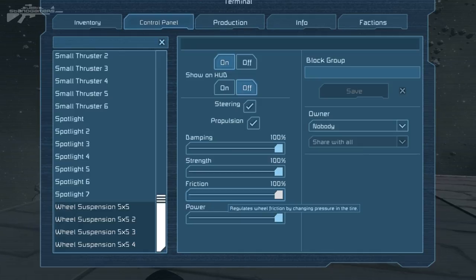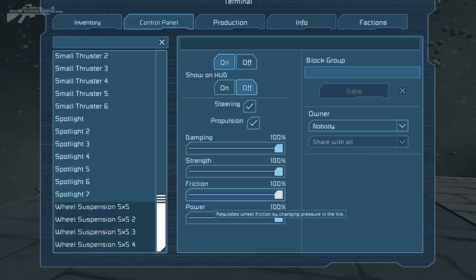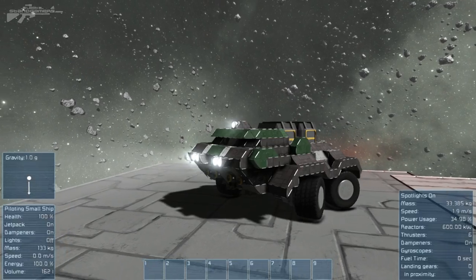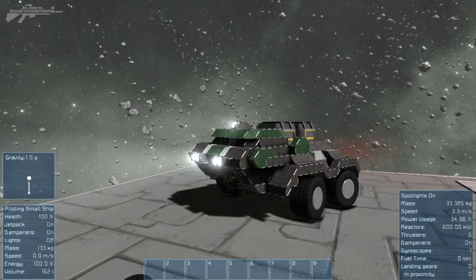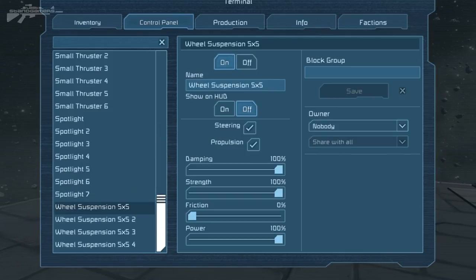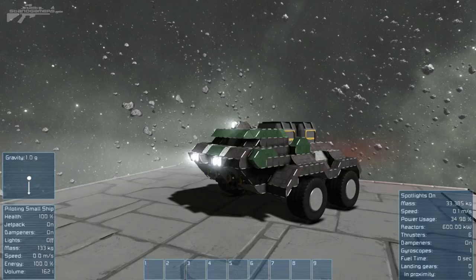Next we have friction, which basically regulates how much grip you'll get on the ground by changing the pressure of the tires. If we turn this down really low, we're going to see a lot of wheel spin - you can see how the wheels are really spinning and just gliding along the ground. If we put the friction right back up, we get proper grip again.